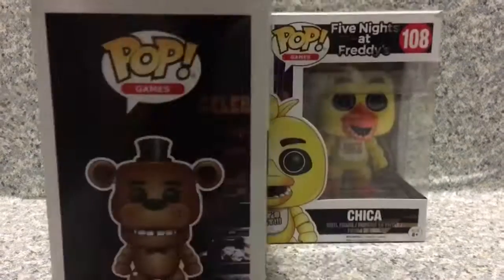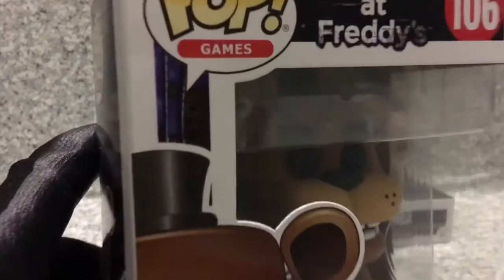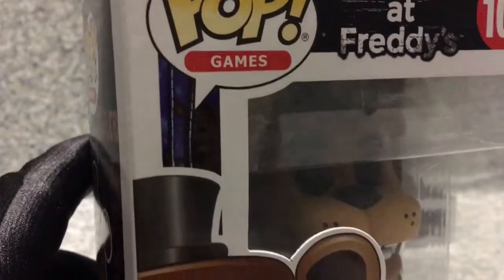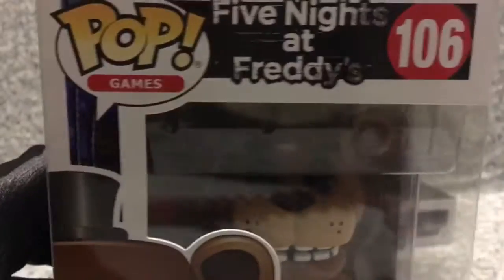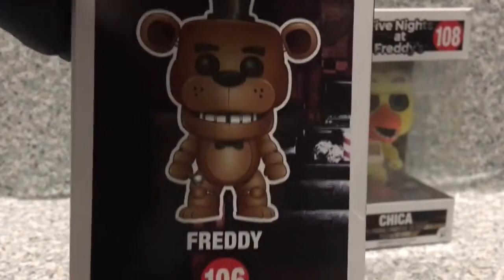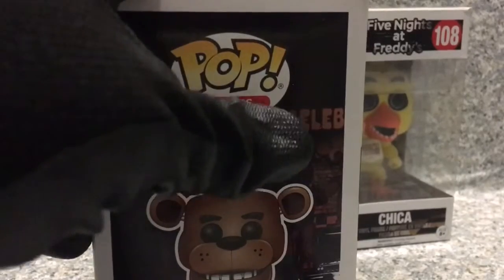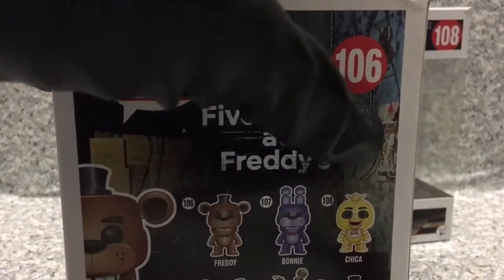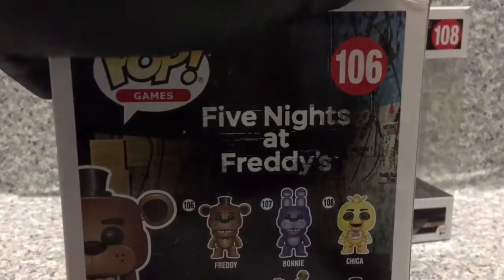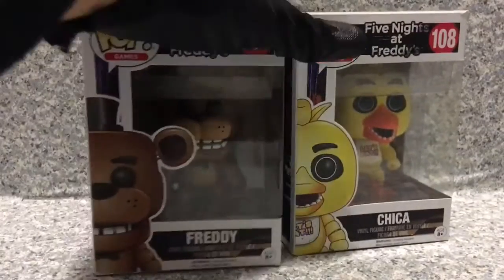That's about it for the packaging — it looks really cool. You can see Toy Freddy's image right here, the floor from Five Nights at Freddy's 2 on the back, the office from the first Five Nights at Freddy's game, the Celebration image, and also the scene from Five Nights at Freddy's 2 as well.